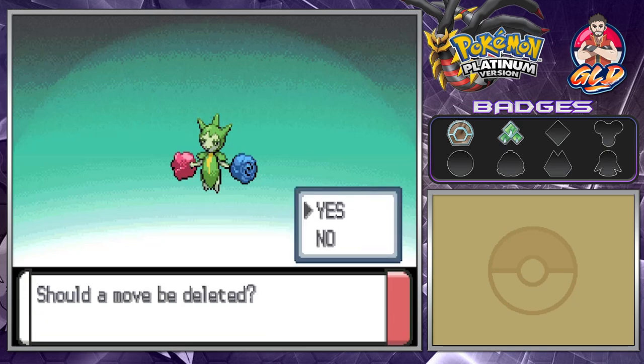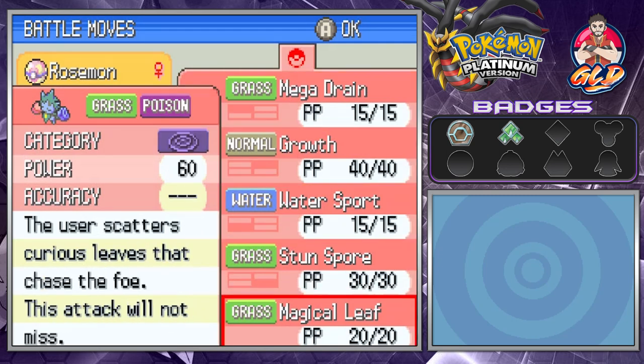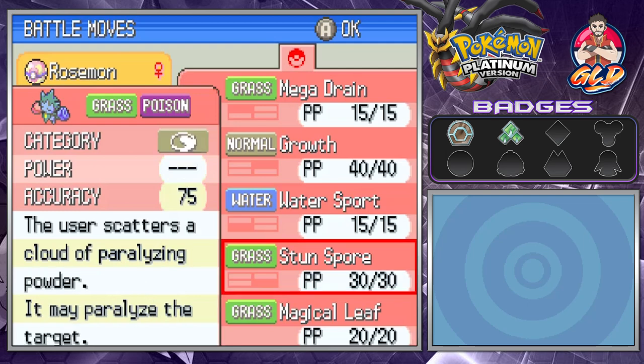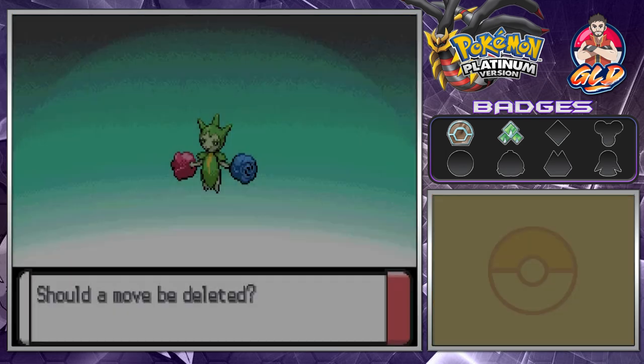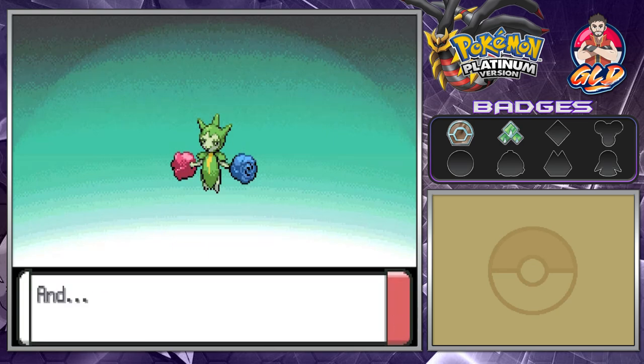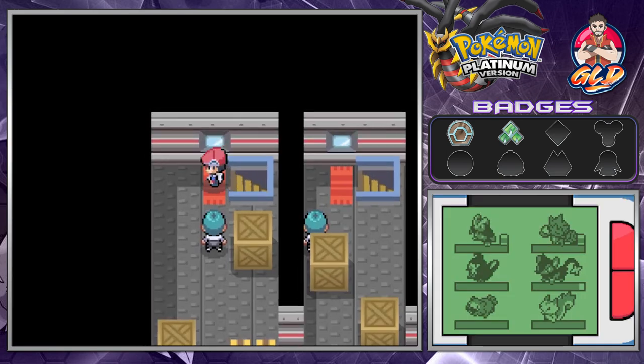Roserade wants to learn Magical Leaf. As many of you know, this move does not miss — not one bit. But we're going to go with Mega Drain because of the HP recovery and better utility. Let's go ahead and check this whole place out.